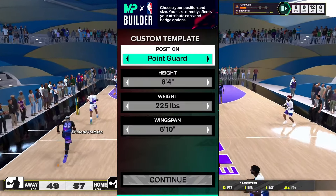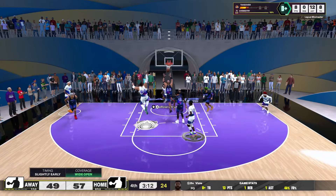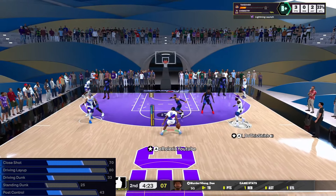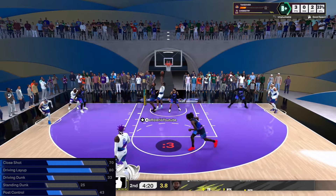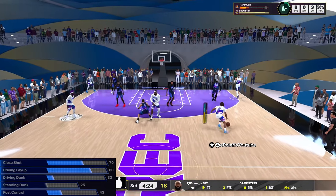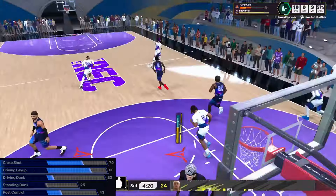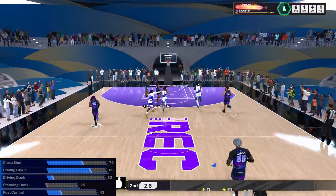You're gonna want to go six-four, 225 with a six-foot-ten wingspan, and that wingspan is going to be crucial. Now I said in the intro 80 driving layup and y'all probably think that's not that high. I'm not gonna lie — six-four Trey Young layup package, oh my god. It's easily one of the best in the game for smaller guards. I've also heard about Jordan Poole's, I might use that one. But the Trey Young layup package is just so beautiful.